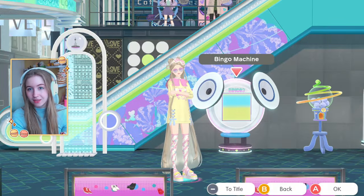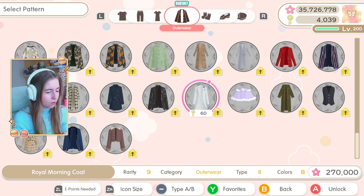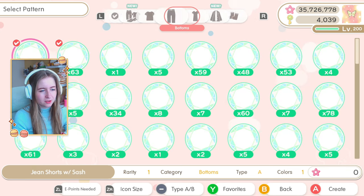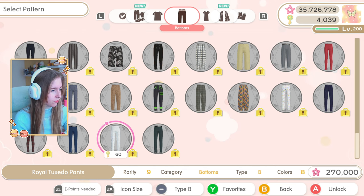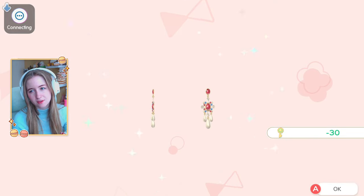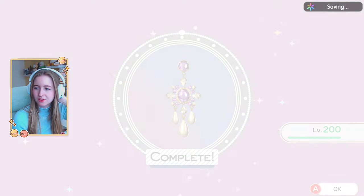Now let's look at the 30 new items. The first is the royal morning coat — I wonder if that was from the wedding event. Then royal tuxedo pants for type B, rarity 960. I'll have all the info in the description. We also have royal jewel earrings, which are kind of cute — I'll unlock these. I prefer these over the ones from the event honestly.